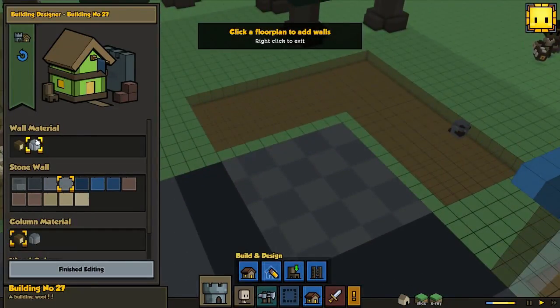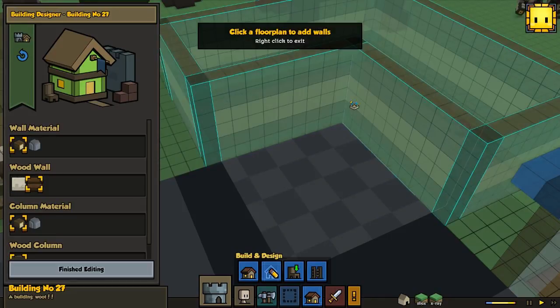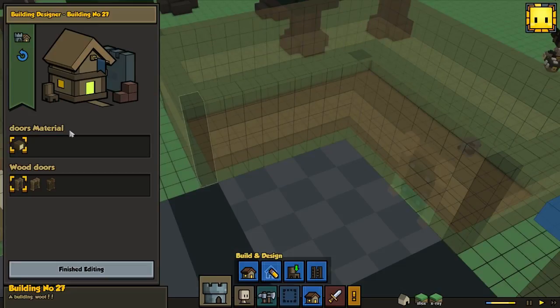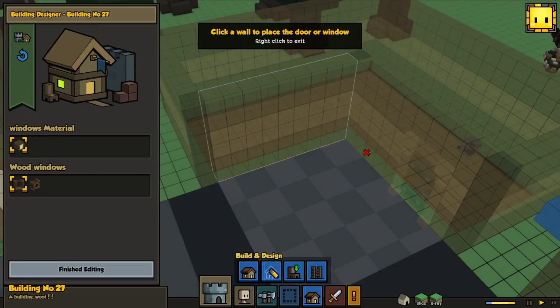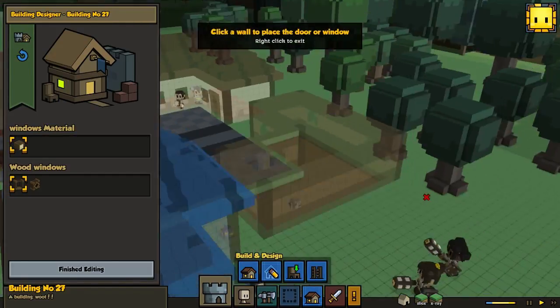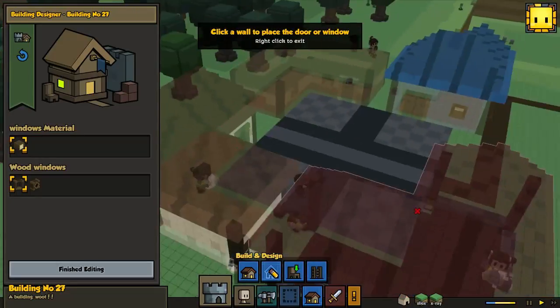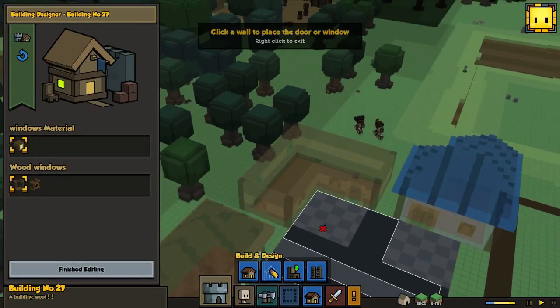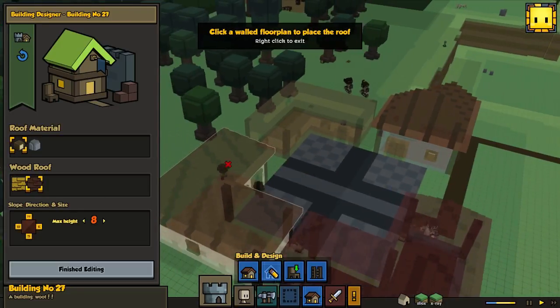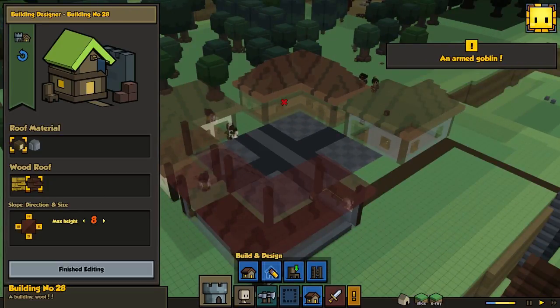This is the carpenter's house and I think we should have dark walls for this. We need a door of course, and windows as always. There we go — one there, and maybe some in the back. Let's keep one on that side. We're gonna have a wooden roof — I think we'll go for the brown one. So we're gonna make both these two brown.